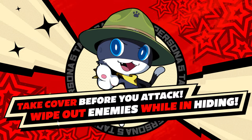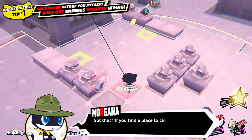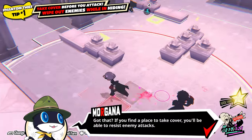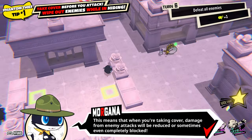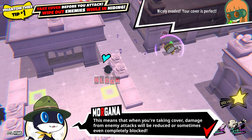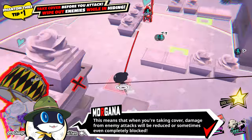Phantom Thief Tip Number 1! Take cover before you attack! Wipe out enemies while in hiding! If you find a place to take cover, you'll be able to resist enemy attacks. This means that when you're taking cover, damage from enemy attacks will be reduced,